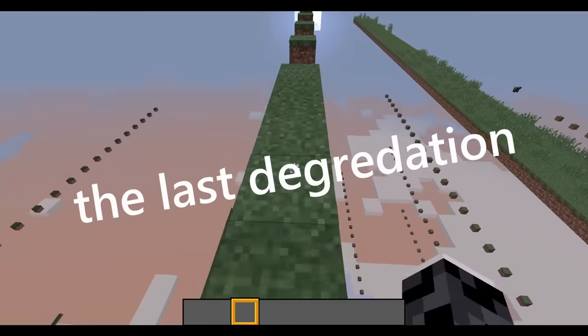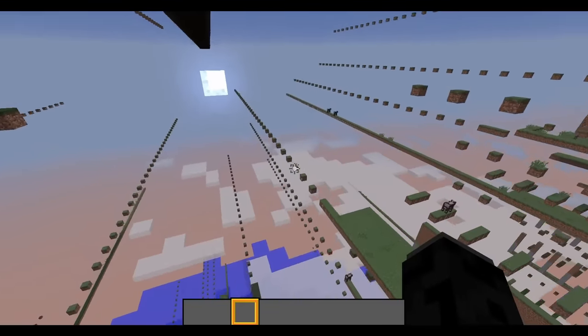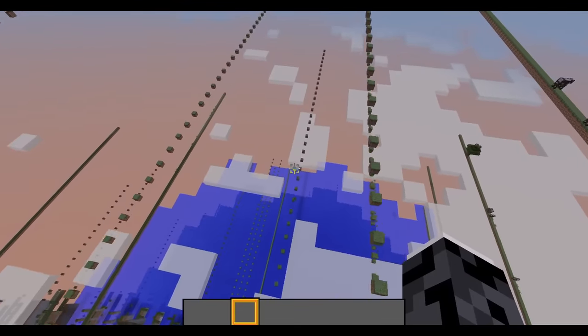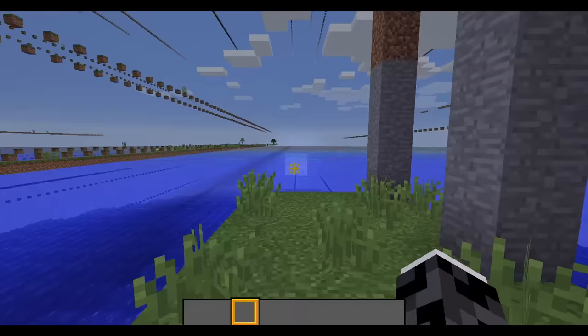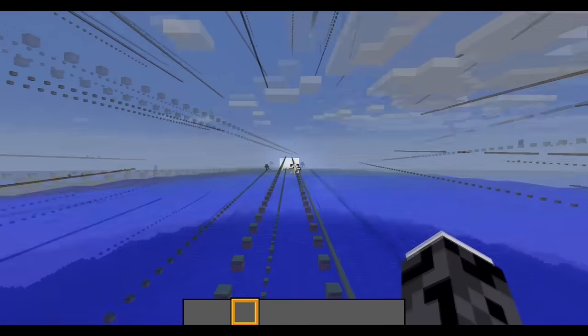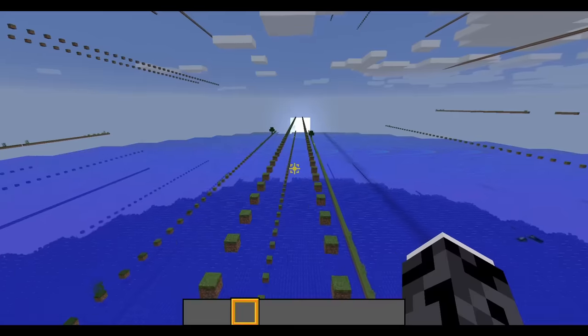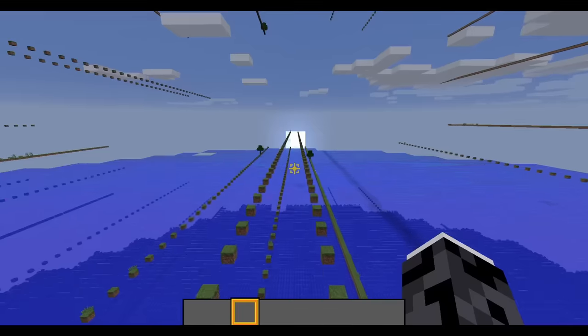The Last Degradation — at 10.3 quindecillion blocks away, we can see the last degradation in the Fringelands before it starts to thin out completely. What a few moments ago were combs and strips of still-walkable couple-block-thick land are now only single-block lines of terrain. There aren't even really any truly walkable areas anymore, as most of them are underwater, save for the few that are only right above it.